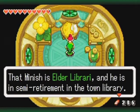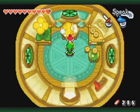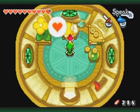That Minish is Elder Labarri, and he's in semi-retirement in the town library. The library should be opening soon — perhaps you can go find him. And with that, the library opens.